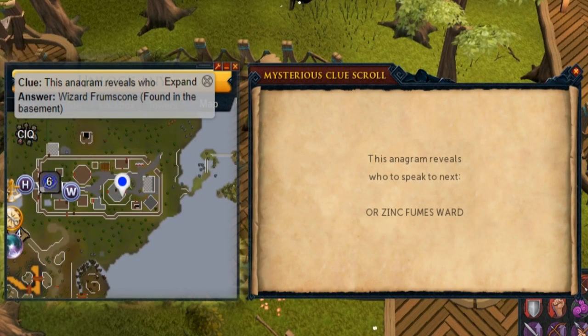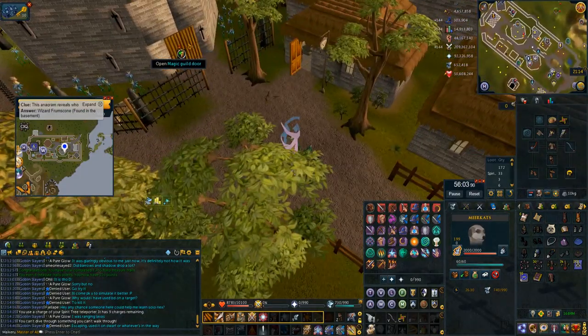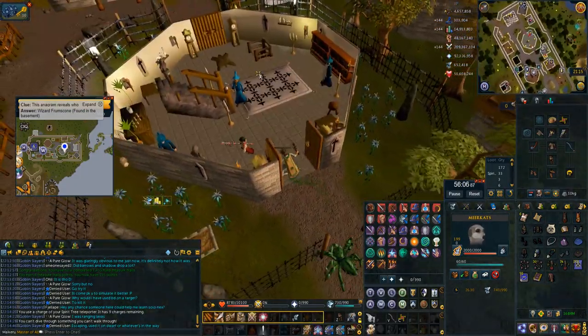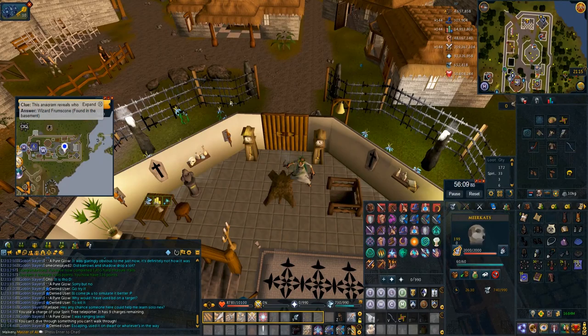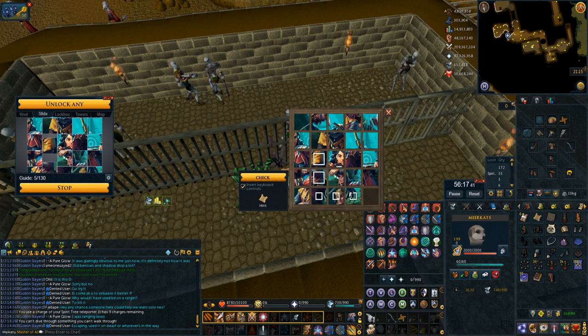This anagram 'zinc fumes ward' is Wizard Frumscone. Again, use the watchtower teleport — you can speak to the wizard in the watchtower to make it go to the middle of Yanille. Then you literally just undo the door to the wizard's tower, go into the basement, talk to him, do the puzzle, and you're done.